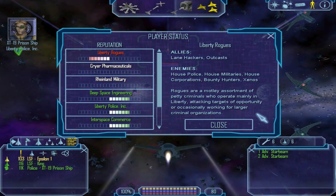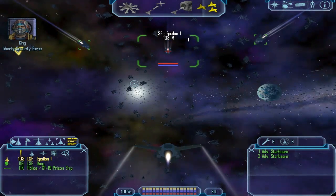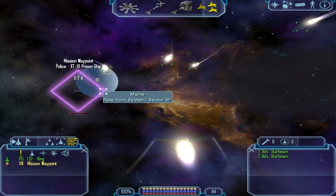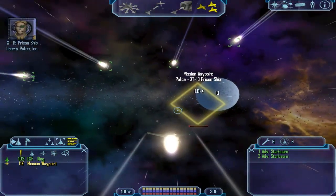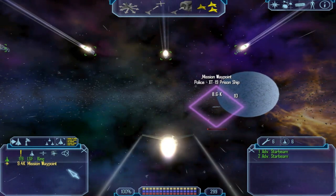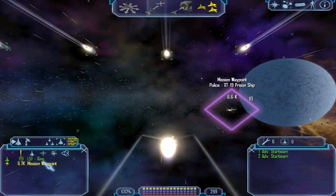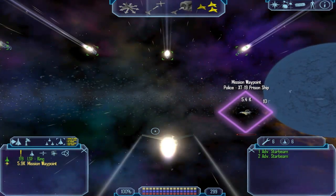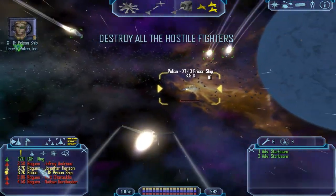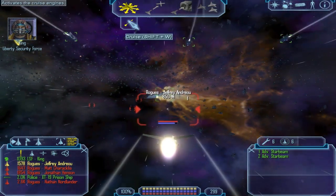Mayday! Mayday! This is prison ship XT-19, we're under attack. To all Liberty patrol fleet — respond! All units change course to intercept — I'm uploading a waypoint. This is LSF patrol Gamma 6, we're on an intercept course approaching your position. We're under attack by multiple rogue fighters — we have fires on several decks and our defenses are failing. The important objects will be displayed in the HUD so you can see your enemies and click on them. There's a button to scroll through targets — I believe it's T. You can look over here and see rogues — it tells you what faction they are as well. Everyone break formation and engage.